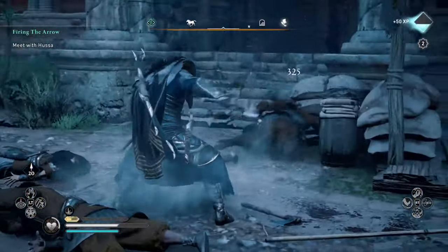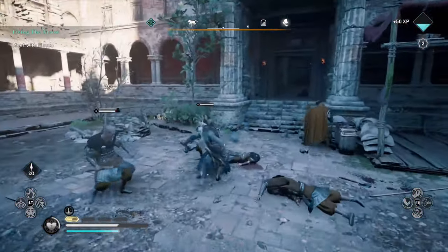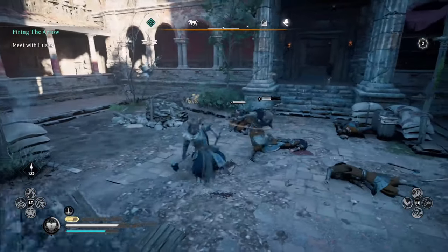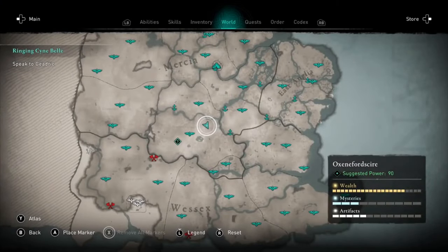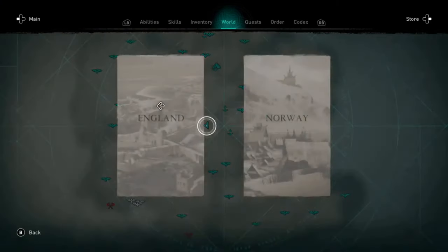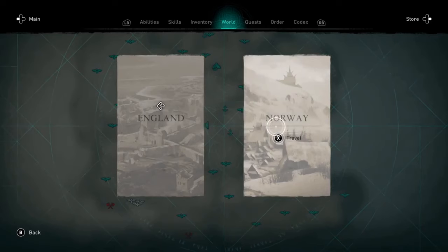Now if you're unsure of how to get back to Norway, simply open up your world map by pressing the menu button. From there you'll see the option for Atlas down at the bottom. On the next screen you'll be given a choice between England or Norway — obviously click Norway.